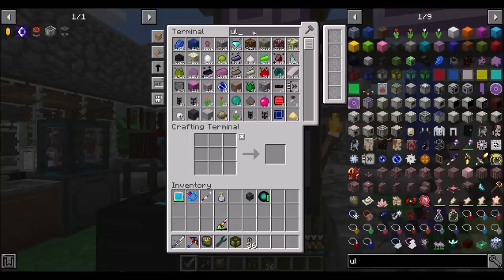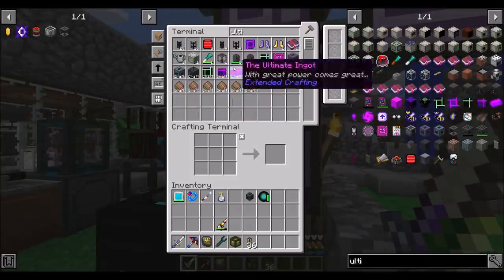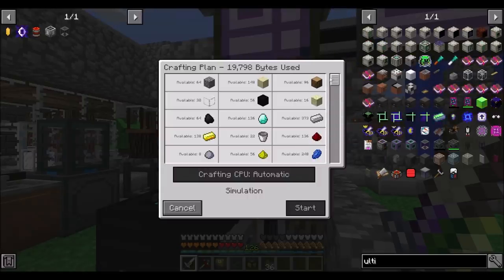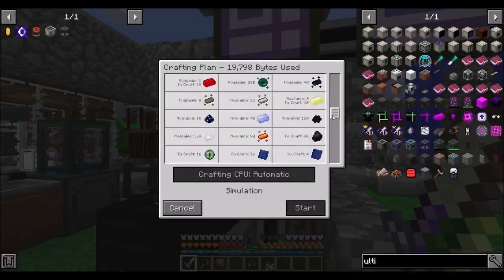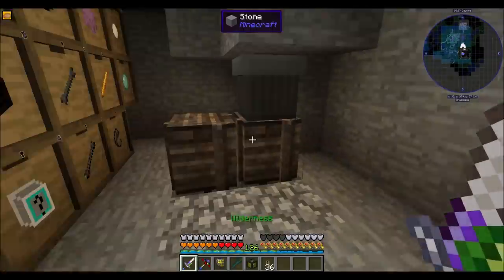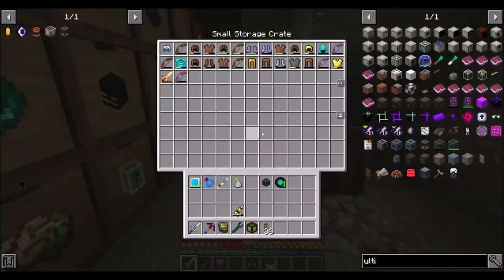So with that taken care of, now can we get our ultimate ingots? We might be a little shy on the essences, but that shouldn't be too big of a problem. The fiery is what's up now. So let's go get the fiery seeds cooking. So many things that we need — it's shenanigans.